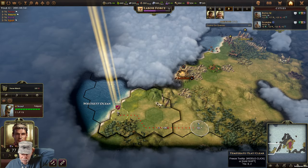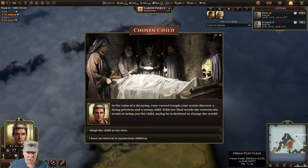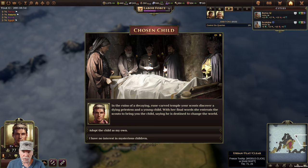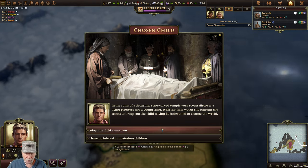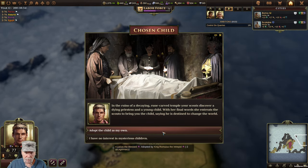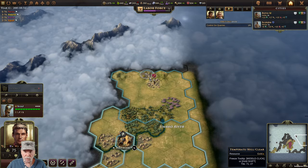Go here and see what there is to know. Ruin decay, ruin carved temple - your scouts discover a dying priestess and a young child. With her final words she entreats the scout to bring you the child, saying she is destined to change the world. I'm going to adopt that kid - destined to change the world? Who am I to say no?